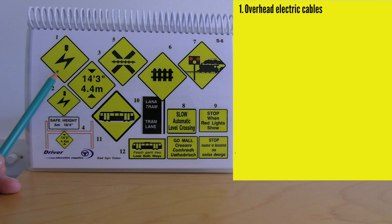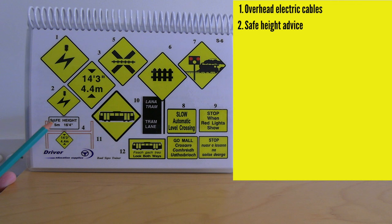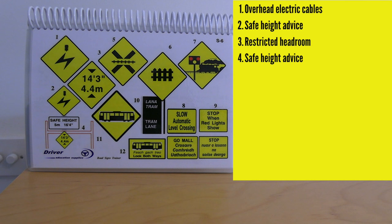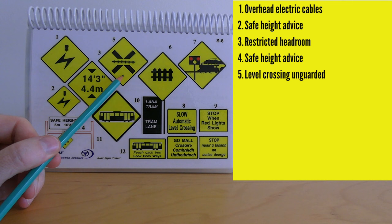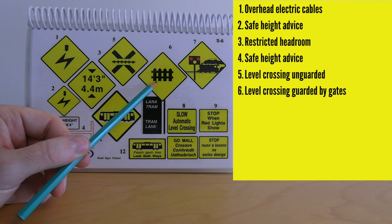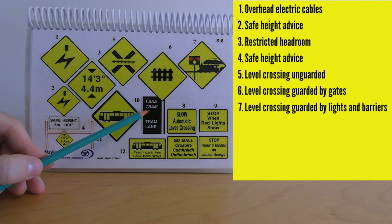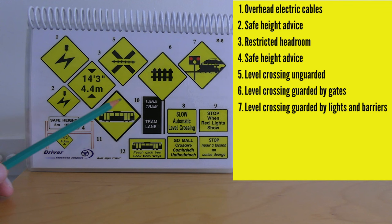On these warning signs — number one: watch out for overhead electric cables. Number two: also overhead electric cables, with the safe height indicated. Number three: restricted headroom, mentioning the safe height with an accompanying barrier sign. Number five: a level crossing not guarded by lights or barriers. Number six: a level crossing guarded by a gate or barriers. Number seven: a level crossing guarded by lights and lifting barriers.